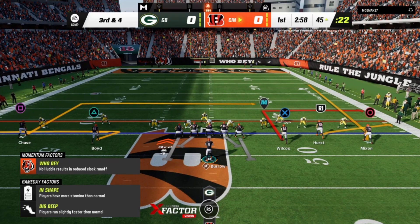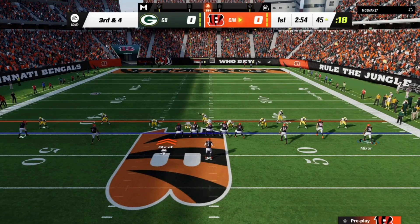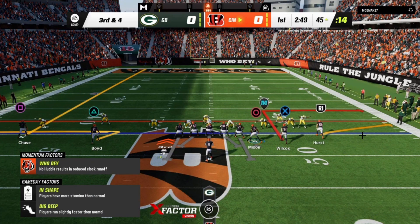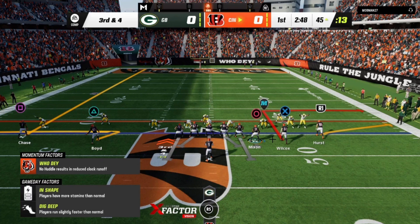Third and four — next play, cover zero again. I think this is the six-man protection. Third and four, we need to get a first. Yep, this is it. Here's one of the motions we can do: motion him into a stack — that's the back — or we can motion him on the line of scrimmage and use him as a blocker. Now we have a six-man protection scheme. The reason I want to go six is because I know he's bringing six, so I want a hat on a hat — I have a longer-developing route I want to attack with.